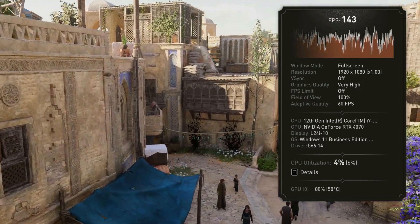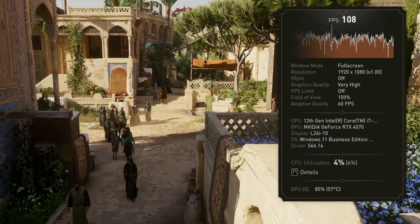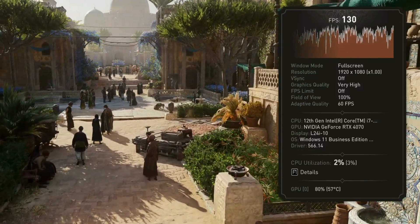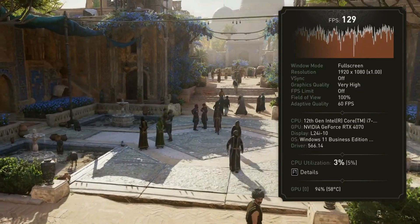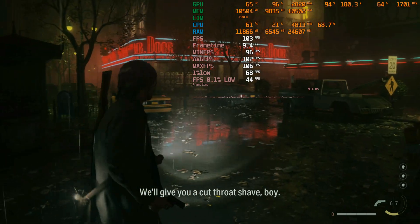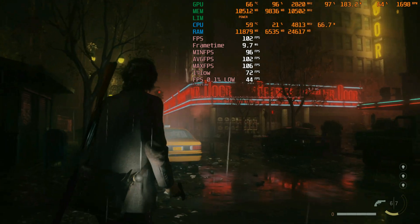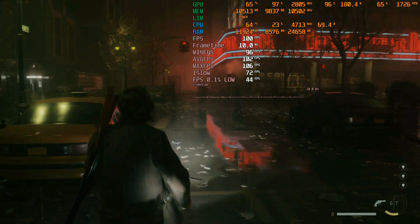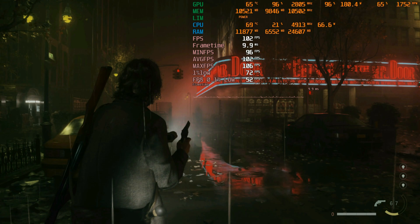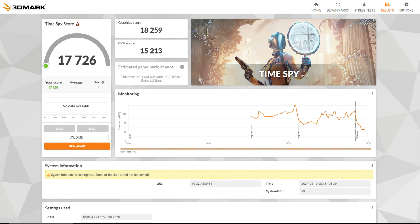Assassin's Creed Mirage — the latest Assassin's Creed title — was tested using MSI Afterburner's user interface with its inbuilt benchmarking tool, which is the best method. We are using the in-game benchmark rather than manual gameplay recording. Next is the most demanding title: Alan Wake 2, tested with full ray tracing. You can see the frame rates on screen. We will also be launching a smaller comparison version. So that concludes the benchmarking section — this is how you assess high-end PC gaming performance.